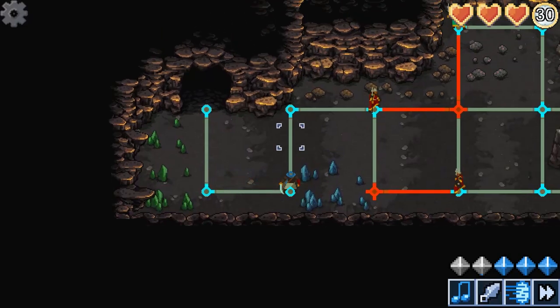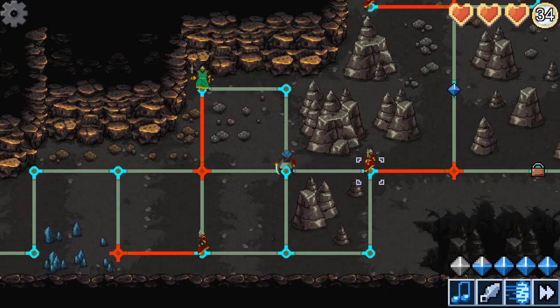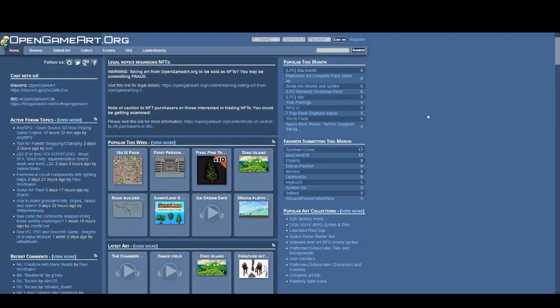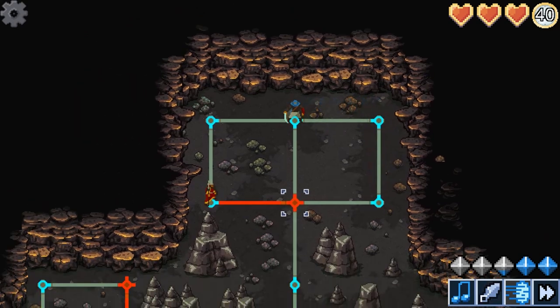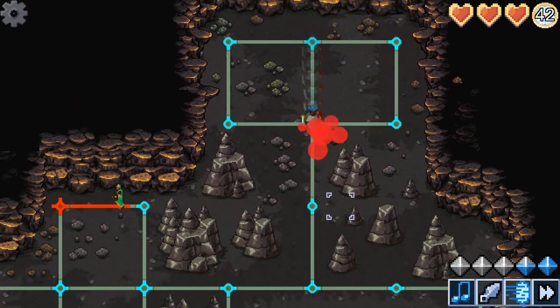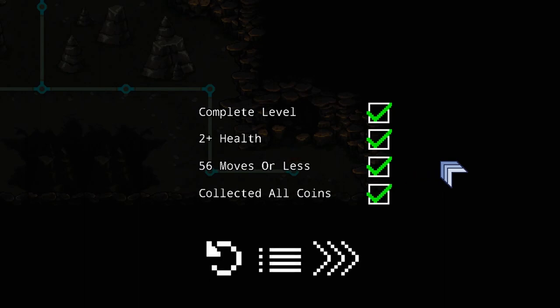Then I started working on updating the art and UI. Visuals sell video games, and I'm not a great artist. Luckily, there are cheap or even free resources online at sites like Open Game Art or Itch.io. Any gaps can be filled by commissioning an artist, which I did. To encourage replayability, I added an achievement system — complete the level fast enough, or with a certain amount of health, or collect all the coins hidden throughout the level, and you get an achievement.